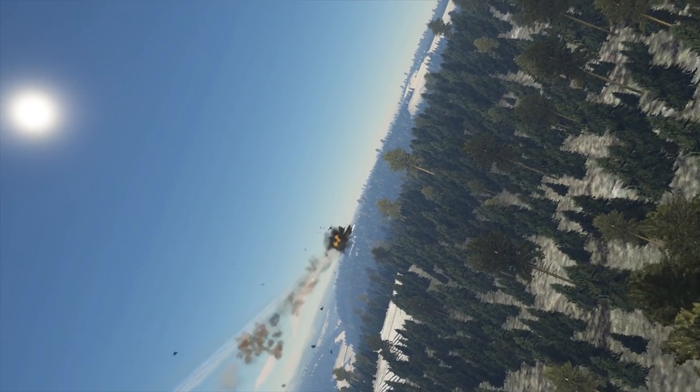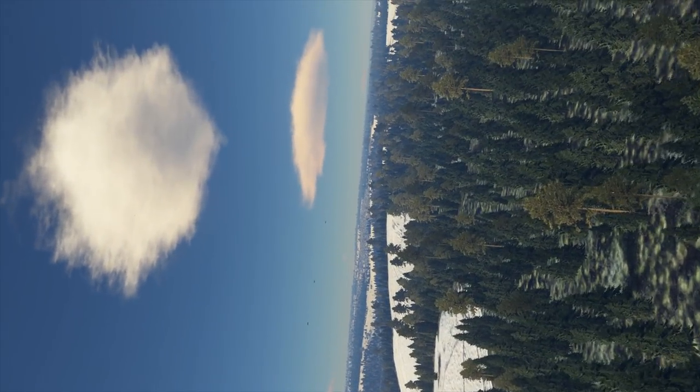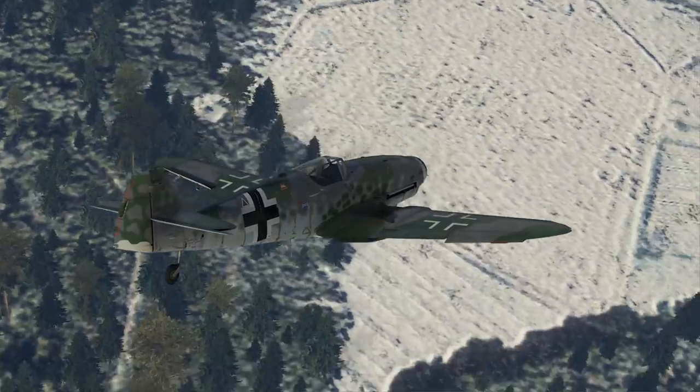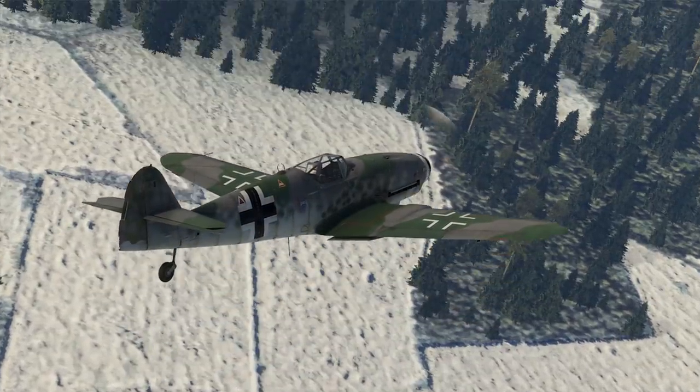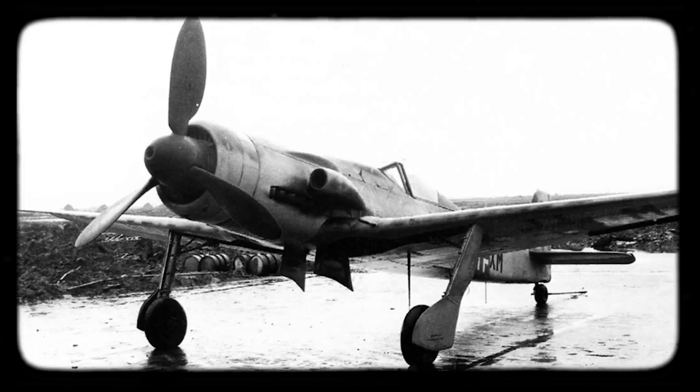The Bf 109 was created in the mid-1930s, and from modification to modification its mass grew — it was impossible to fundamentally redesign its weak chassis. The Bf 109 Emil had serious problems with take-off and landing, and the Gustavs became a real catastrophe. One leading German ace, Johann Steinhoff, confessed after the war that every third Gustav was lost in an accident during take-off or landing. When the DB603 engine arrived — even heavier and more powerful — it was impossible to install it on the Bf 109, and Willy Messerschmitt urgently tried to create the Me 209, but it was too late. Kurt Tank and his Focke-Wulfs were ahead as well.